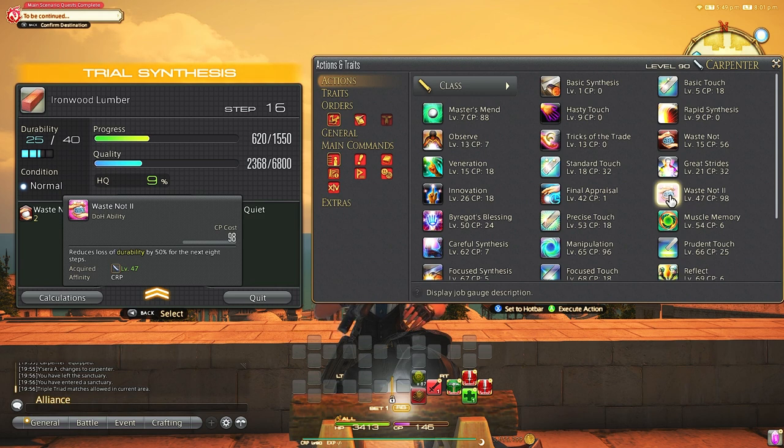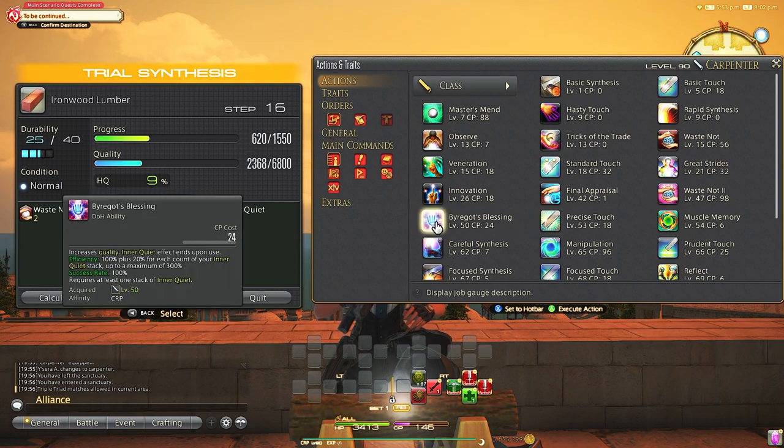Waste Not 2 is an upgraded version of Waste Not 1. However, this doesn't replace Waste Not 1 as each has its own place for crafting. Don't think Waste Not 2 is always better than Waste Not 1 — it just depends on the specific craft and how much CP you have left.